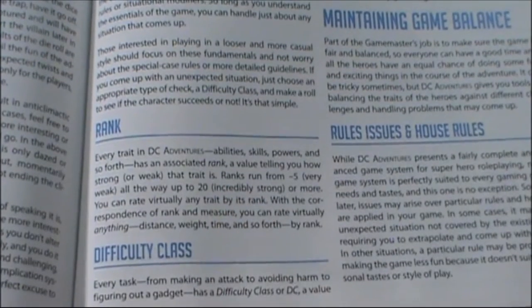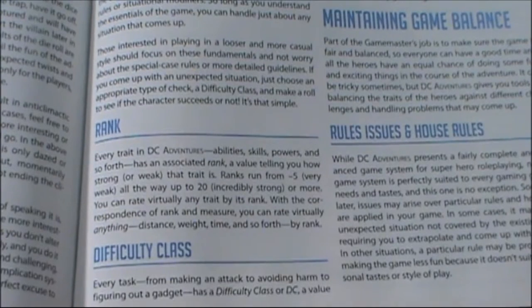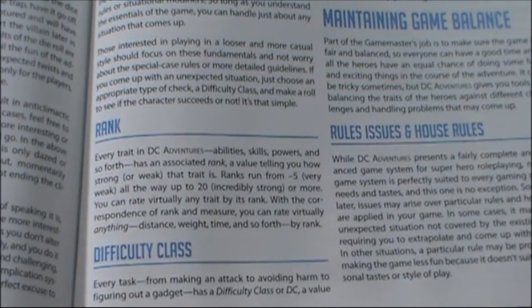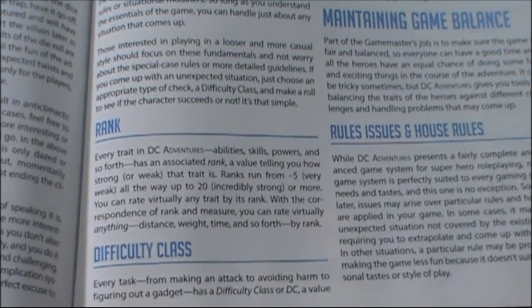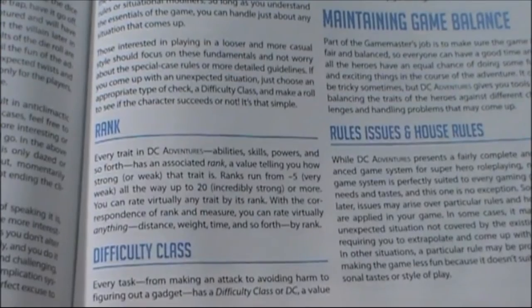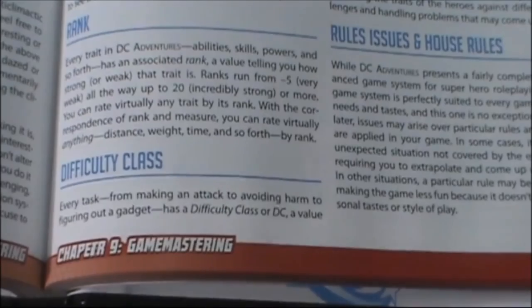Along with rank, there is something called power level, which is essential to understand. You could think of it similarly to character level in D&D. The default setting for this game would be power level 10; maximum is maybe 20. Level 10 represents established superheroes — some will be less, some more powerful. When we start looking at character sheets we can get an idea of how strong a character is by their power level in addition to what ranks they have in different powers and skills.